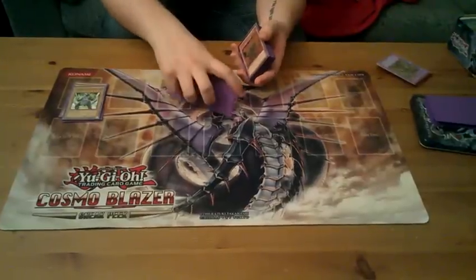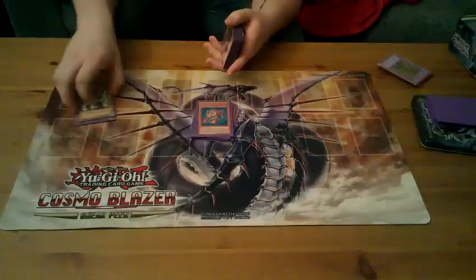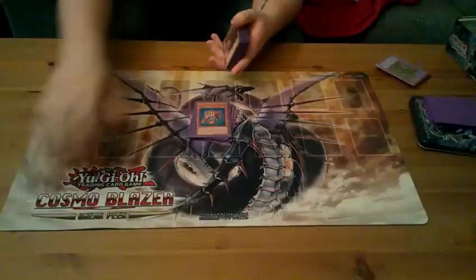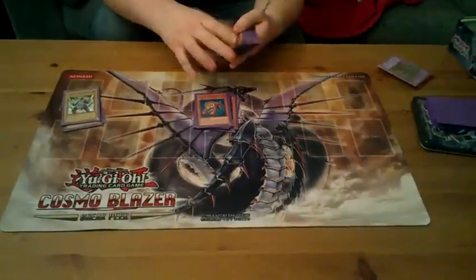I also run triple Test Tigers. The Test Tigers are in here basically to make Gyseris first turn. The standard play is if you open up Rabbit and Test Tiger, you basically end up getting a Gyseris to the field first turn, or you can go into whatever you want.